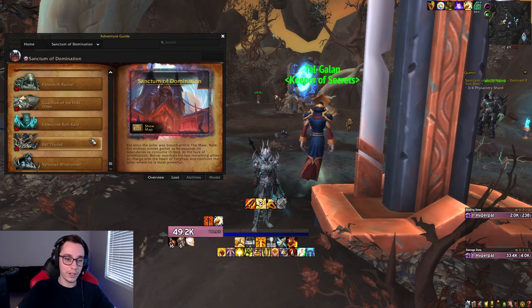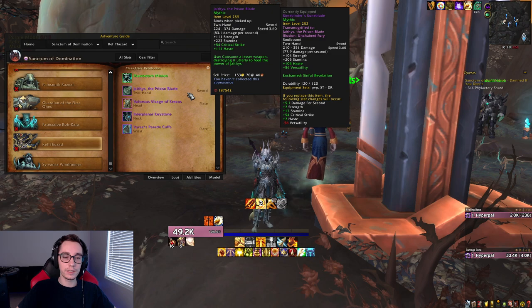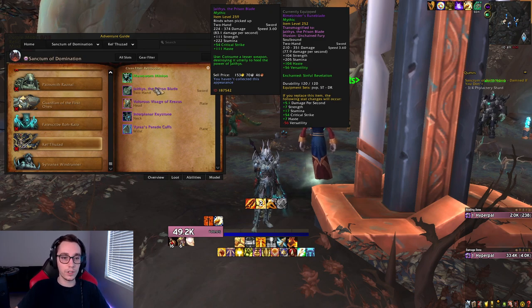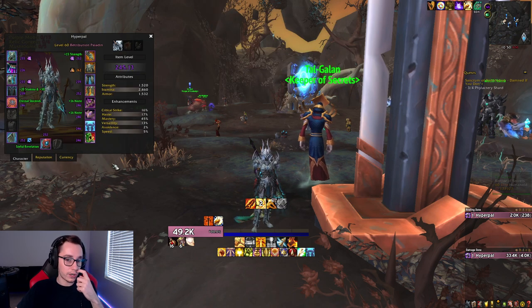For weapons, higher item level is always better. The one exception is Jathus — a heroic-level Jathus fully upgraded is about equivalent to a mythic-level weapon. However, a mythic-level Jathus is just the best weapon in the game, so always pick that from your weekly vault if you can. Just keep in mind that at heroic item level — 246 fully upgraded — Jathus is as good as a mythic weapon.